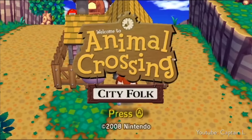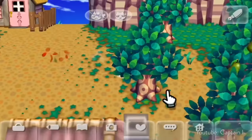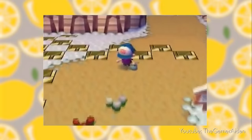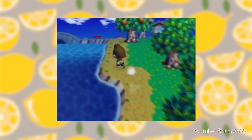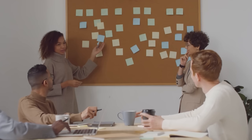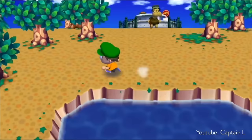Animal Crossing Grass Deterioration was introduced in Animal Crossing City Folk and continued in New Leaf, but to a lesser extreme, so we'll focus on City Folk. When City Folk released on the Wii, Animal Crossing had more power to add features that made the game feel more alive. The idea was that the pathways players typically walked or ran would have the grass deteriorate over time, creating trails unique to each player's town. On paper, this sounds like a cool idea — little trails making the town feel lived in and completely unique to the player.